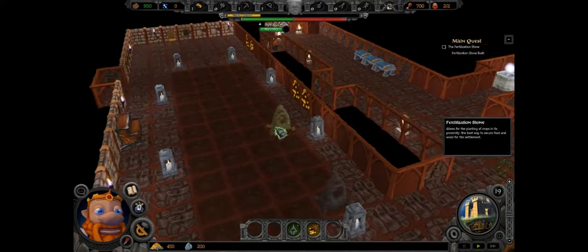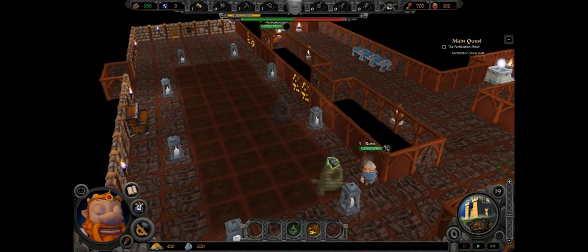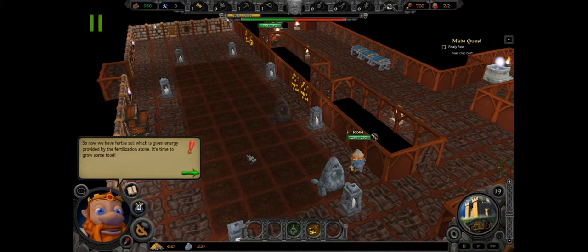Let's build the fertilization stone here. Wait, how many blocks can this go up? How do I remove that? Whoa, whoa, what the hell! We now have a fellow solar energy provided by the Fello Sun. What the hell is going on with my cursor?